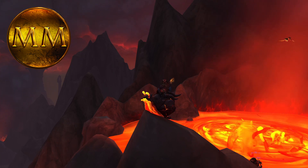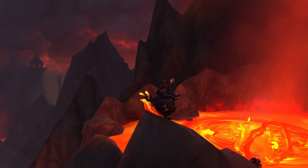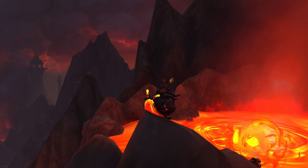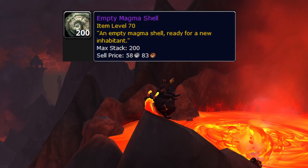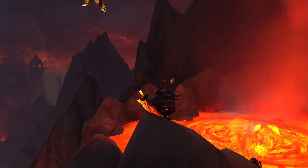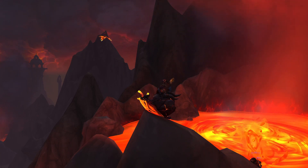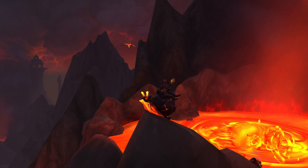Hey everyone, it's Modest Millions, and today we're going to be going over how you can get your hands on a rare item that's going to make you millions over the expansion — the empty magma shell. These are selling for 20 to 30k or more right now, and the farm is decently easy, but I have a couple of tips that can make this a lot easier, so make sure you stick around to the end.